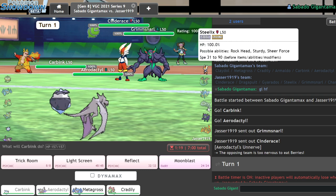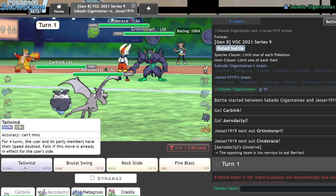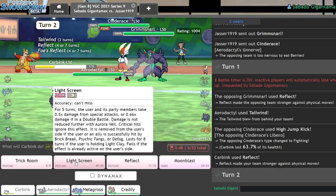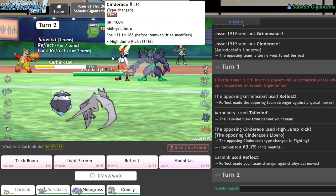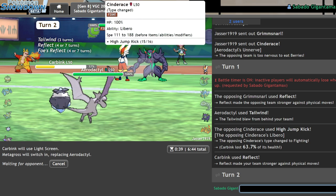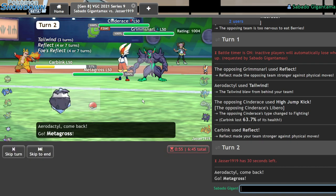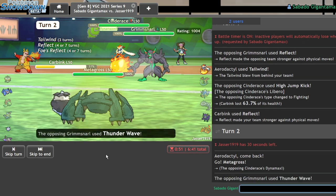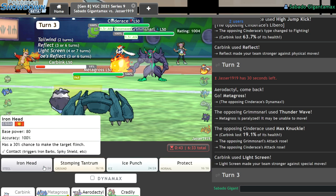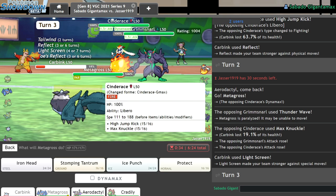They go for reflect and high jump kick, which is fine. I switch in Metagross and go for light screen — Metagross should outspeed Cinderace as long as they don't run thunder wave. Scary face doesn't affect Metagross because of clear body, so thunder wave is my main concern. They do go for it, which sucks. I get a free light screen off, but I'm now paralyzed — somewhat tempted to attempt trick room.